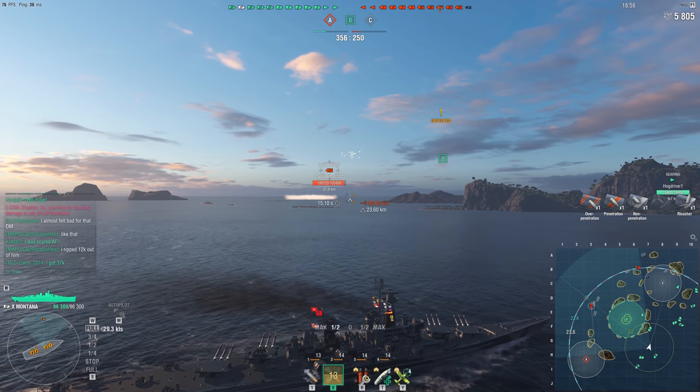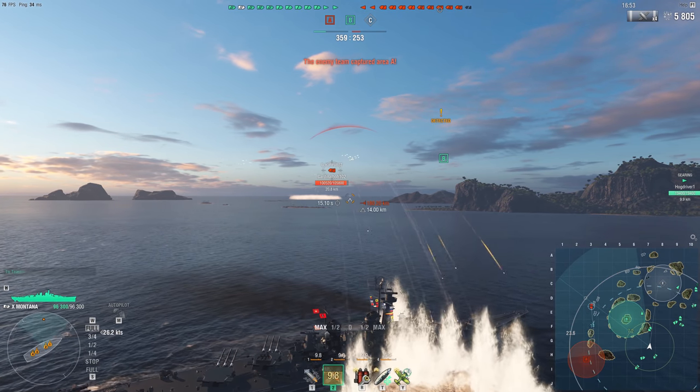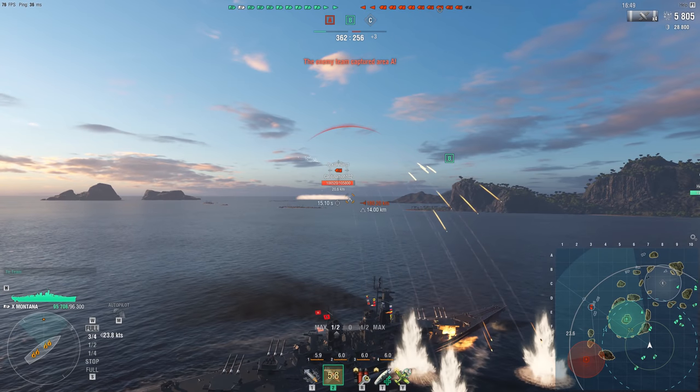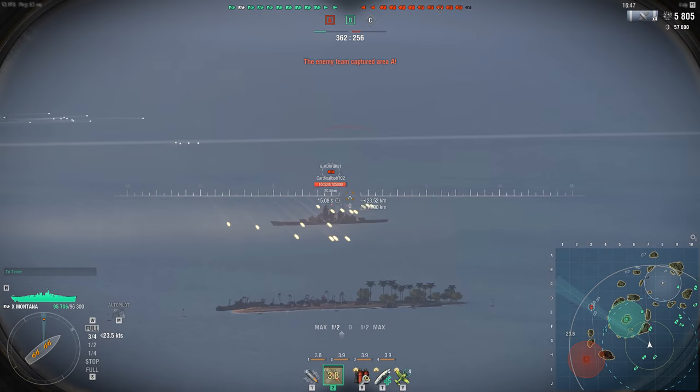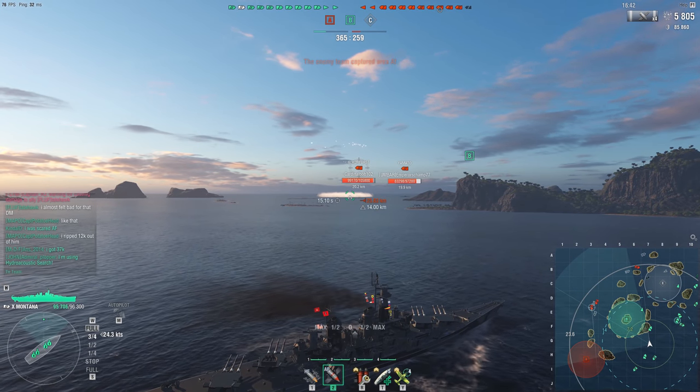British battleships are made of paper, but from Tier 9 and Tier 10 they have low hulls, good HE, and pretty decent rate of fire. The American line's flavor used to be good AA, and they were the fastest battleships in the game.